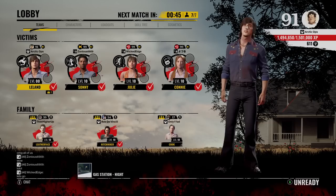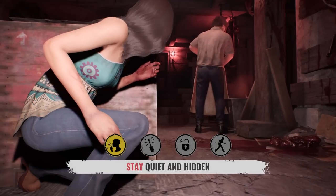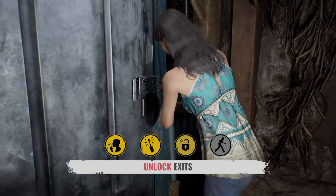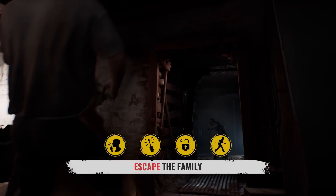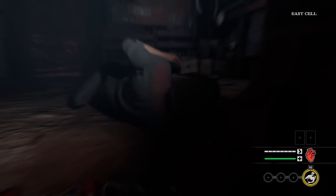Look what happened to this lobby. You can't read the text but at the bottom left, Wicked Edge was like 'You doing a challenge or something, Leland?' because I had zero perks. Then he said 'Okay I'll join too' and I got the rest of the lobby to do it — all victims this match have no perks. What have I done? But they don't know I also have zero attribute points and my ability is level zero. That's kind of wholesome, man.